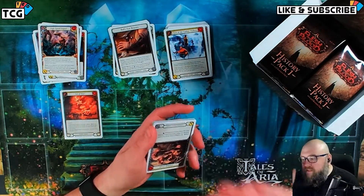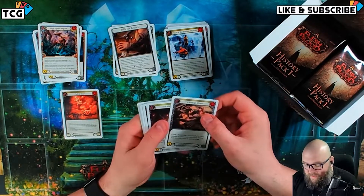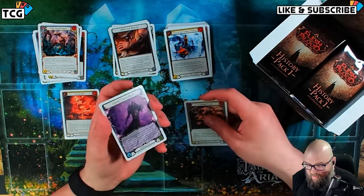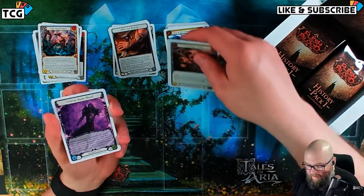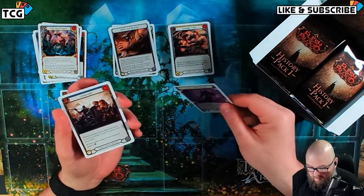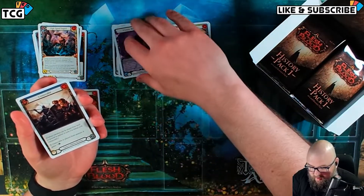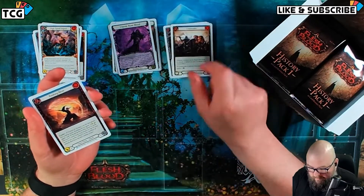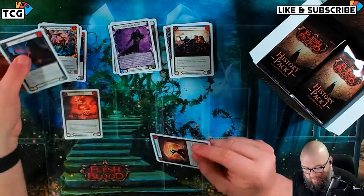Oh yeah, a staple slot — that makes sense. Salt. Ooh, Viscera in white border — that's kind of cool. Unmovable. Rushing River, Take Aim.